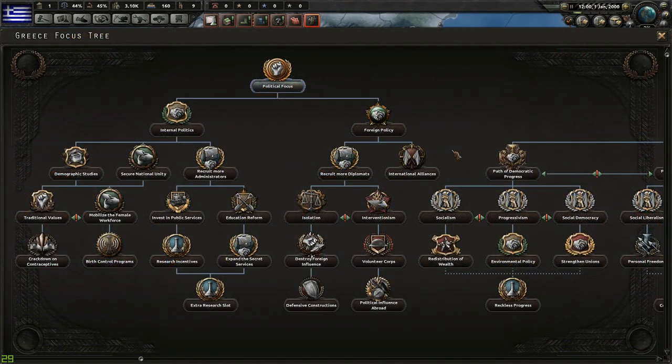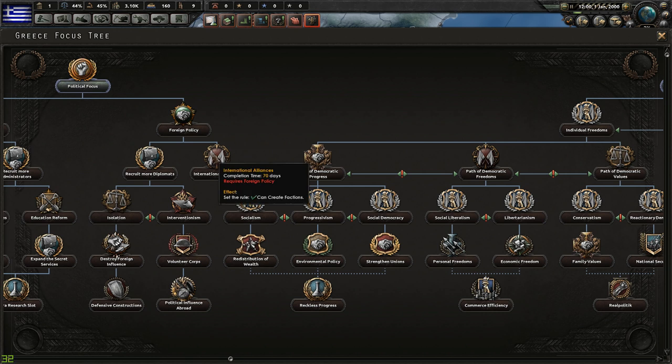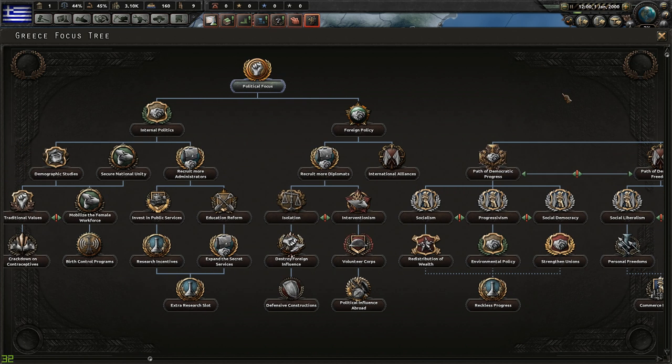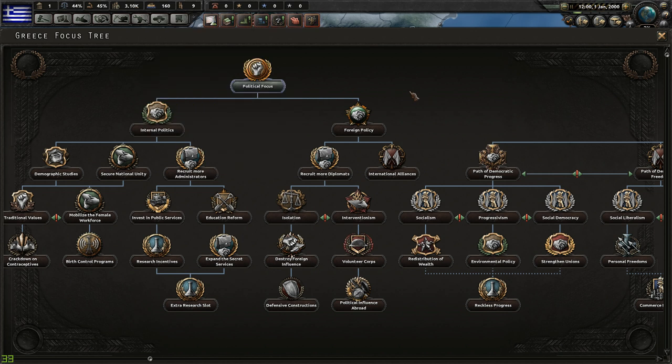Right off the bat, unlike a lot of other countries in Millennium Dawn, Greece does not have a unique focus tree — it has the generic Millennium Dawn focus tree. The biggest thing before I ever go to war with anybody is I've got to build up my economy and my ability to produce and make war. I have very little manpower because Greece is not a big country, so we're going to have to have a small but effective fighting force.